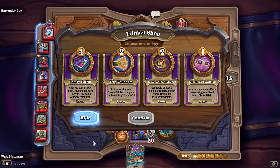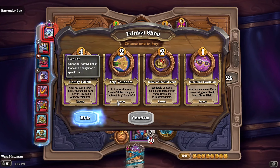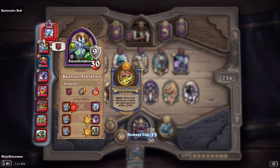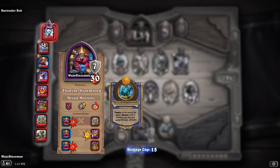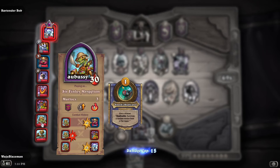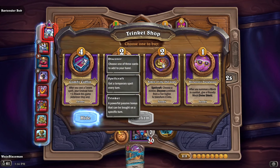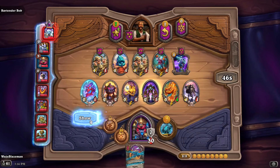Trinket — give me something good. After you summon a mech in combat, give a friendly mech divine shield. After you cast a tavern spell, your undead get plus one. Choose in two turns — spellcraft, choose a minion discovering from a tier higher to transform. Undead, undead, pirates, mechs, murlocs, mixed. After I summon a mech in combat... after you cast a tavern spell, your undead get plus four plus one attack this game wherever they are.